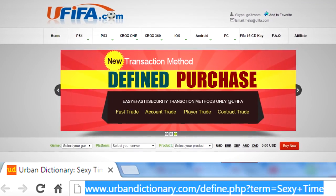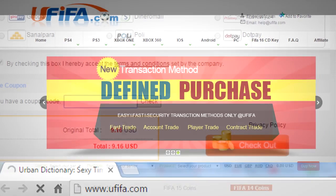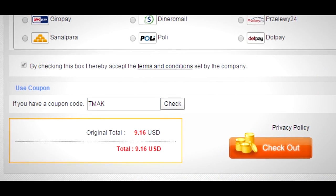Right guys, I recently started buying FIFA 16 coins. I'm going to tell you right now, YouFIFA is the site to use — go get your coins there. If you use the code T-Mac you get 8% off. They're fast, cheap, reliable — get your coins now.